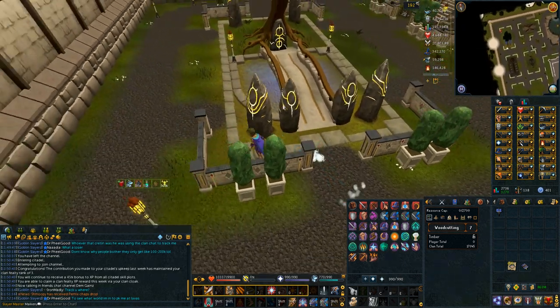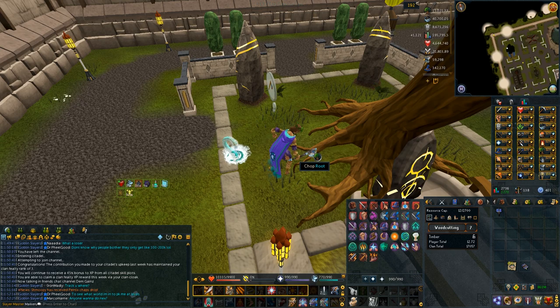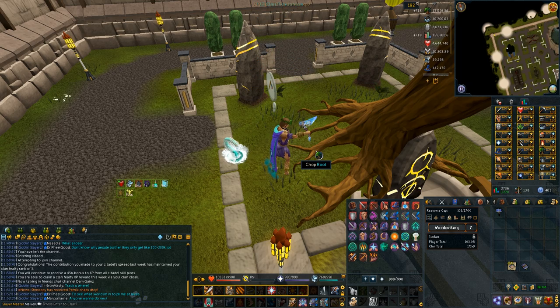We'll teleport to the woodcutting plot and start chopping the tree. We want to four-tick chop — that means every single time we get an XP drop, we need to click. So every time I'm getting an XP drop, I'm clicking and getting it in about four game ticks. You can see my resource cap going up very quickly. Make sure you click as you get the XP drop or slightly after — don't click before, because it will reset the animation and stop you getting the XP drop altogether.